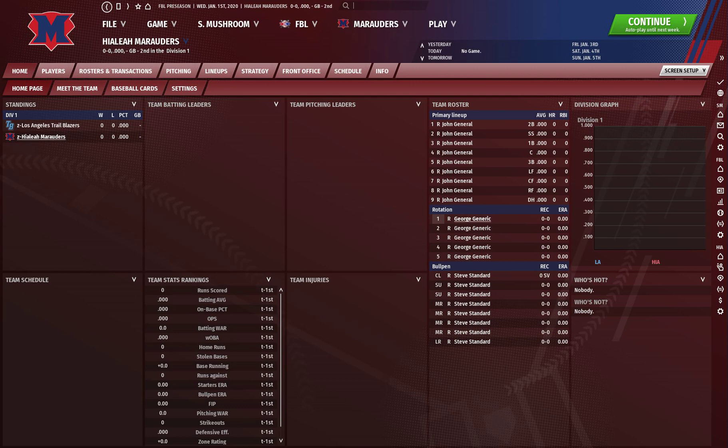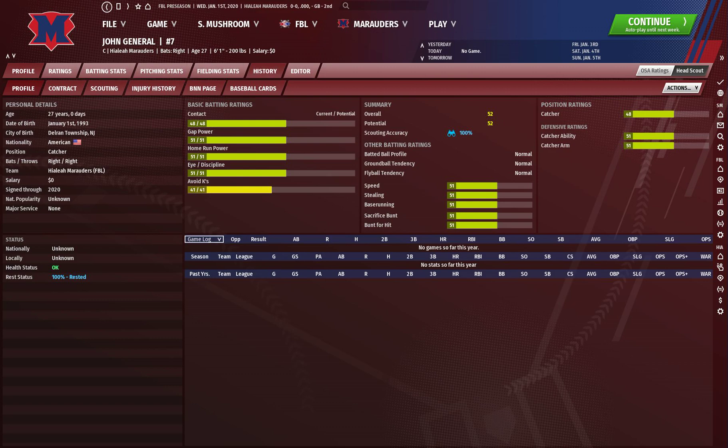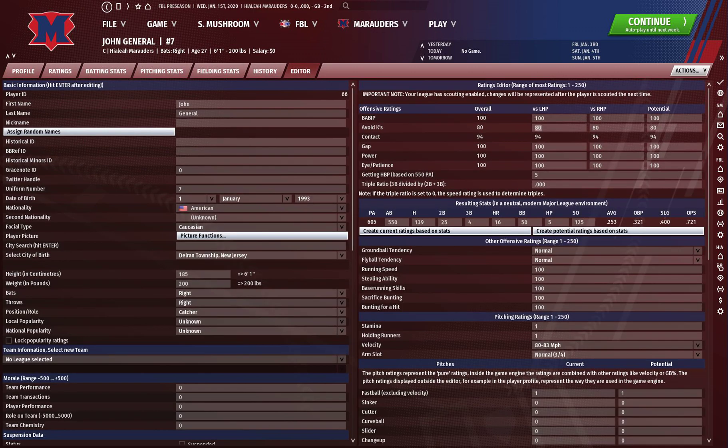Then go to one of your two teams and delete all players except for one pitcher and one hitter. These are going to be the basis for your testing. For the hitters, you want to make sure that they all have the hitting ability of 100 across the board except 80 avoid Ks. I built this to replicate a realistic modern major league environment. If you're looking for an older or just a neutral environment, your stats are going to be different.